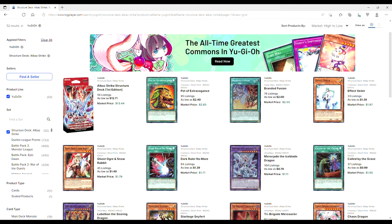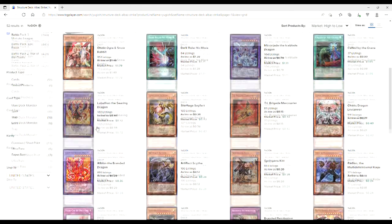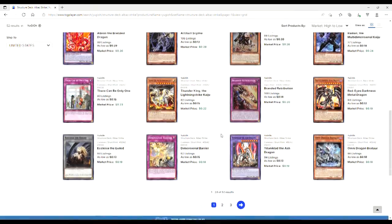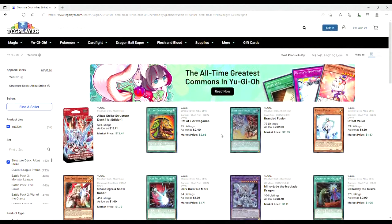Next up, Albaz Strike structure decks are holding the line at 12s still. Branded Fusions are 2s, Extravagances are 2s, Dark Rulers are dollars, Despia Pennies is like a dollar 50. You get so many good things in this structure deck — I would say this is the best structure deck of all time, next to Salamangreat.